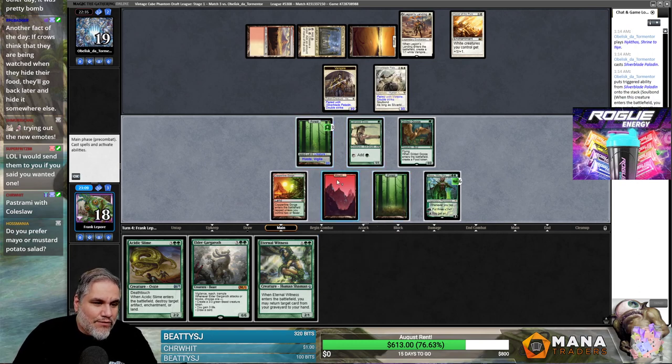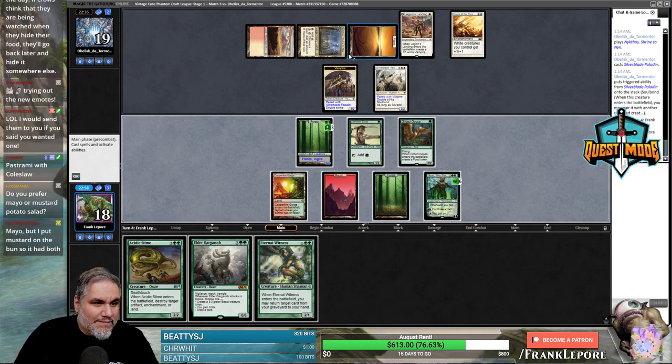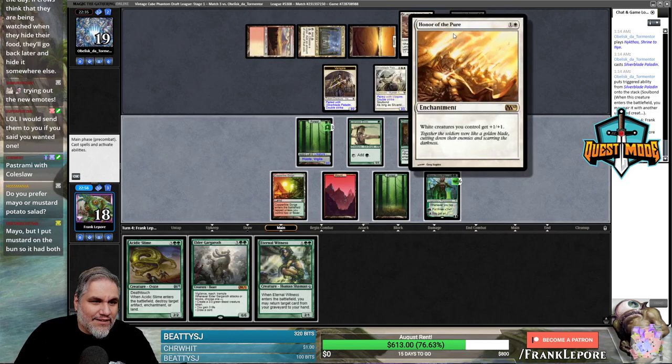Is it just Gargaroth — big Gargs? I feel like I kill there on the honor. I don't want to lose any mayo — it's true. Acid Slime — I don't even have anything in the graveyard. I don't want to attack because then they just block, right? It's only forests, right? Yeah, we'll make a food token. We're going to have to do it right now though.